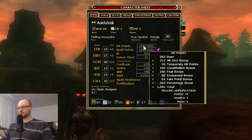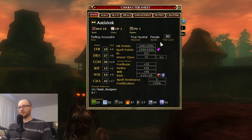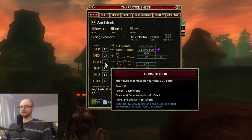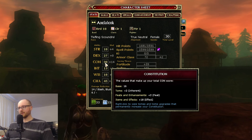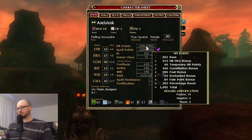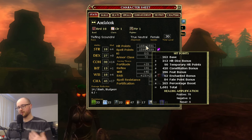Hit points — the number of hit points your character has — are powered by many things: gear, enhancements, your Constitution score, and tomes. If you hover over your stats, it gives you a breakdown of where those stats are coming from, including how many tomes you have. Hovering over hit points also tells you your healing amplification — Positive, Negative, and Repair. The more healing amplification you have, the more you heal from healing spells cast on you, whether from yourself or a party member.